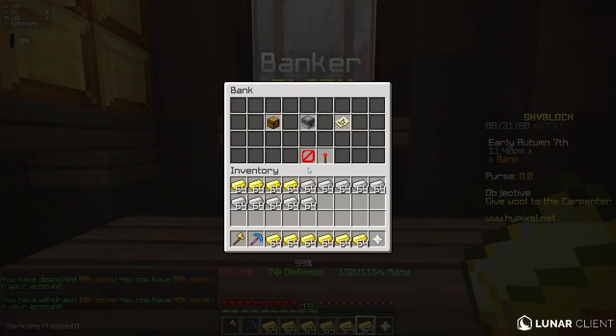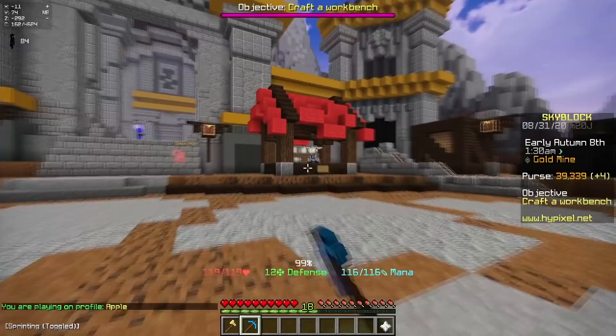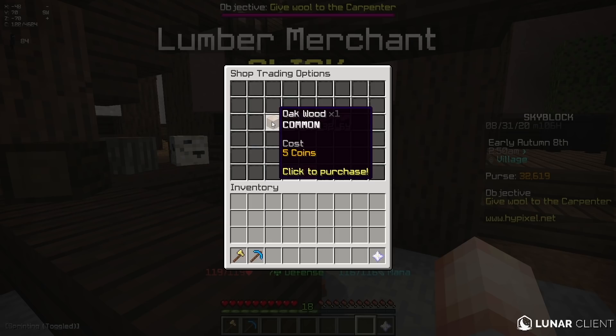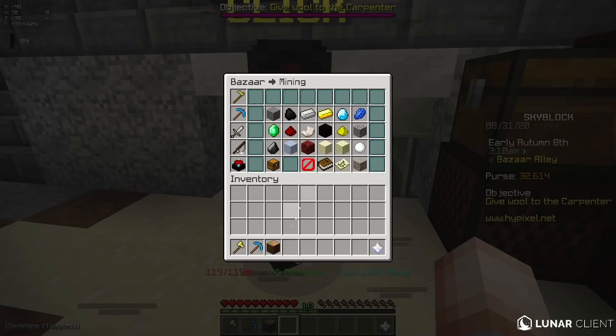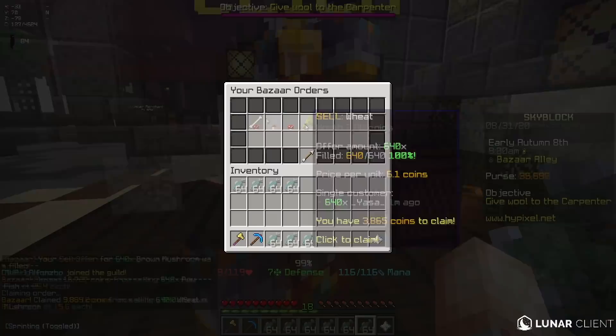I got about 10,000 coins from selling the rabbit's feet, so I'll just take that out. I'll be right back after I've sold all of these. Also, to maximize the amount of money you can make, there are two extra tips. Number one is to travel to the gold mine and speak to the iron forger and the gold forger, because these guys sell discounted gold and iron. This is how you figure out which items are worth buying — go into the shop and find out how many coins it costs. A piece of oak wood costs 5 coins, and if you create a sell offer, it sells for 5.9 coins, so these are definitely worth buying.